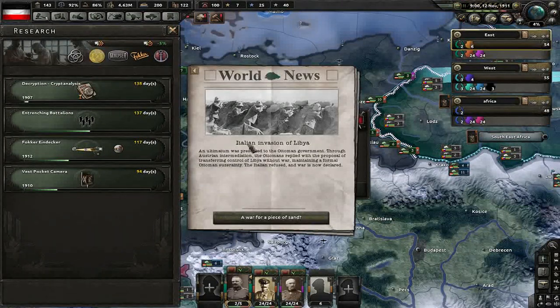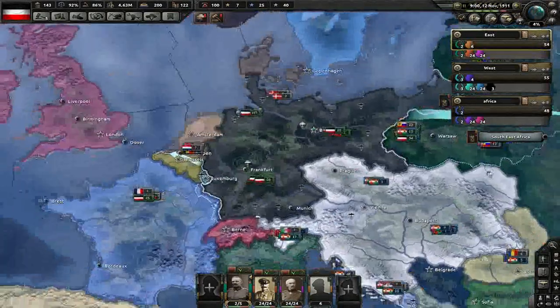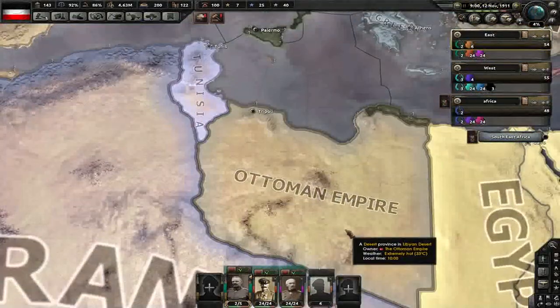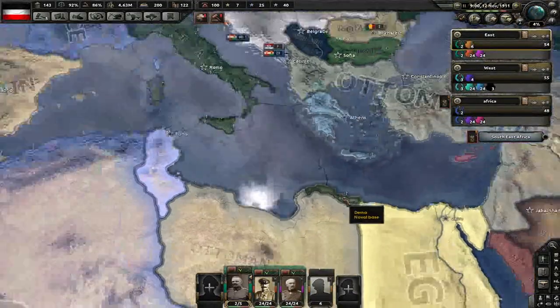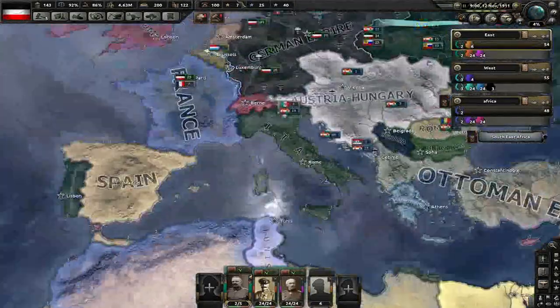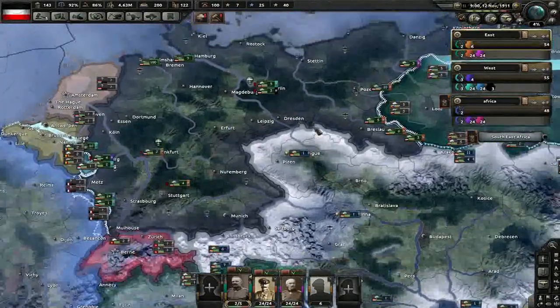It's all going on — Italian invasion of Libya! So this is where it all started. An ultimatum was presented to the Ottoman government; the Ottomans had it to start off with. Fair enough — let's see how that lasts when we start playing.